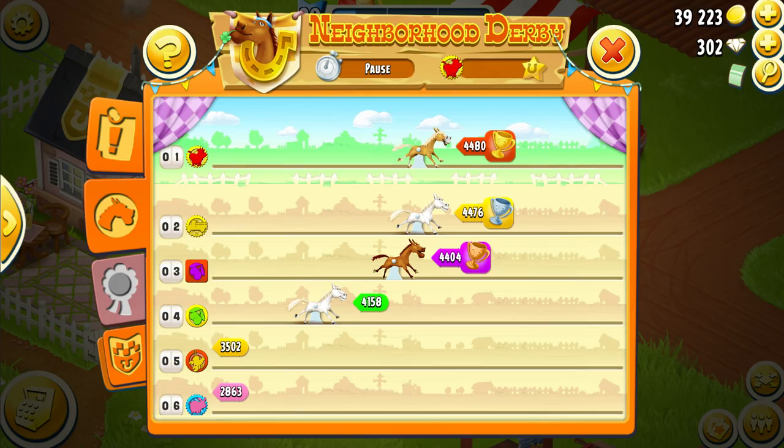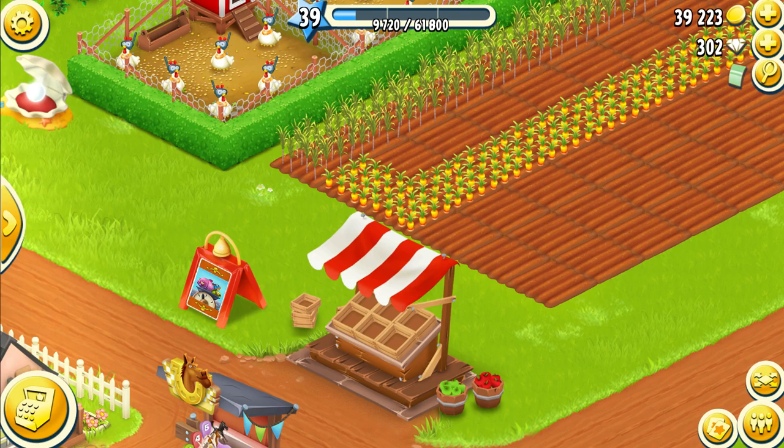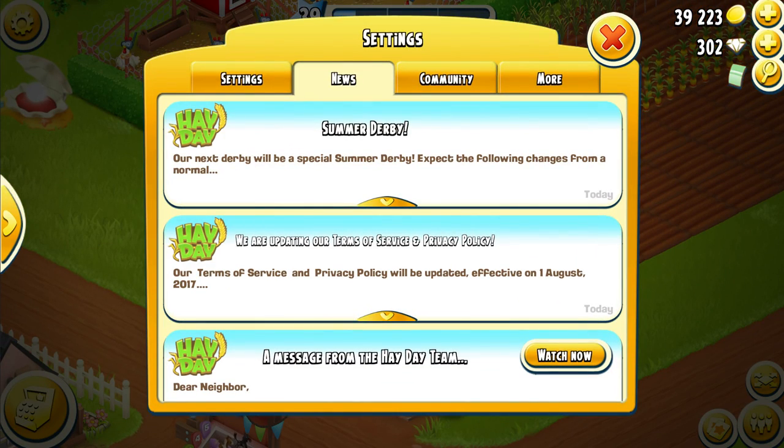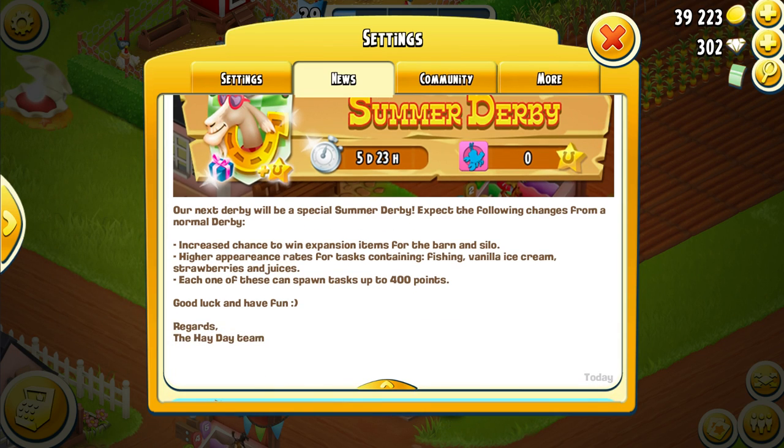This next Derby will be much harder. If you go into your settings cog, there'll be a news tab — Summer Derby. It's saying the next Derby will be a special Derby. The one before was not special; it had a max cap of 320 points. This one will have a max cap of 400 points. The more points, the harder the task. Not only that, but now we have another task to do, so 8 tasks each.